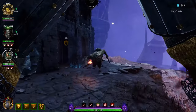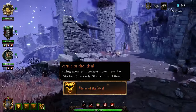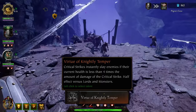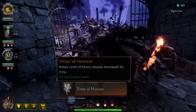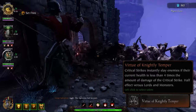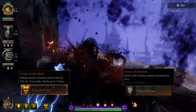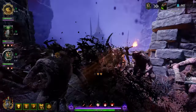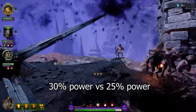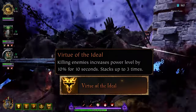For level 10, Grail Knight can choose between Virtue of the Ideal — killing enemies grants 10% power for 10 seconds, stacking up to 3 times for a total of 30% power; Virtue of the Knightly Templar — crits instantly slay enemies if their current health is less than 4 times the crit damage, half effect versus bosses; and Virtue of Heroism — power level of heavy attacks increased by 25%. The second one is garbage, don't take it. It's a choice between 30% power for killing 3 enemies or 25% heavy attack power. Since you are constantly killing enemies as Grail Knight you'll be at max 3 stacks of Virtue of the Ideal, which is already 5% more power than Virtue of Heroism — and that's total power, not just heavy attack power. TLDR: take Virtue of the Ideal. It just works.